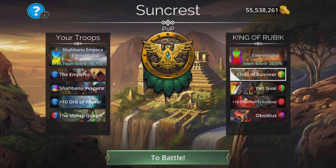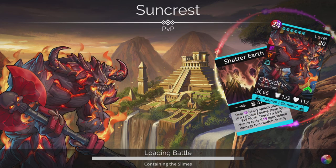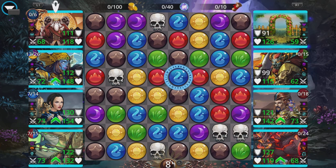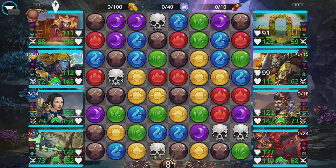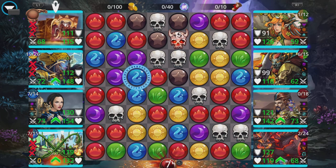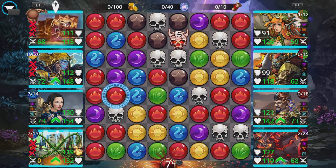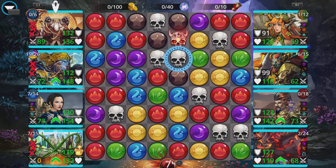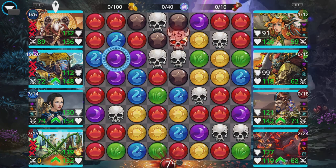Let's do another one. Child of Summer, Yao Guai, Doomed Crossbow, Obsidious — this is pretty dangerous. Not sure this is the kind of team I would use against this one, but we'll see what happens. It's good to find out what teams a certain team is good against and what teams it's vulnerable to. Let's try to stop any huge amounts of mana going to them. It's a 56% chance of an extra turn — not massive.